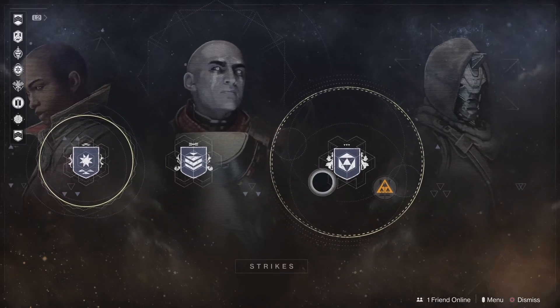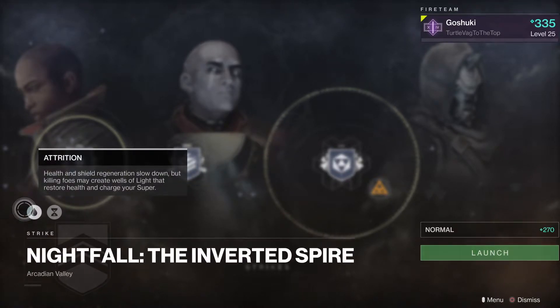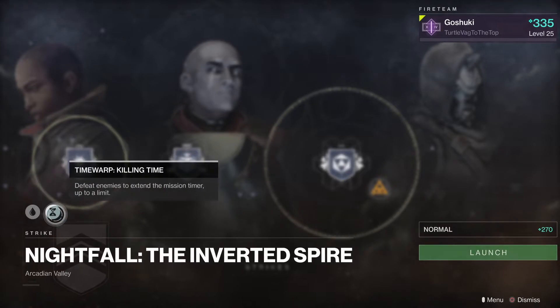The Nightfall this week is going to be the Inverted Spire Strike. We have Attrition, which means Health and Shield Regeneration is slower, but Killing Enemies may create a Well of Light that will restore your health and charge your Super. And we also have Time Warp Killing Time, so Killing Enemies will extend the Mission Timer.